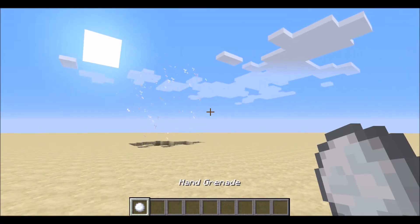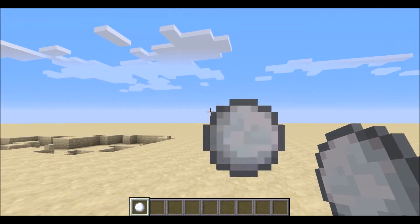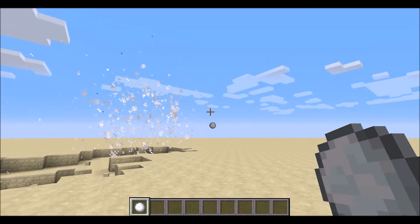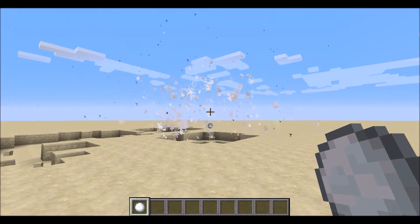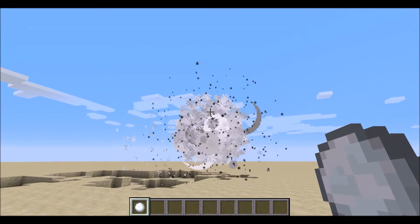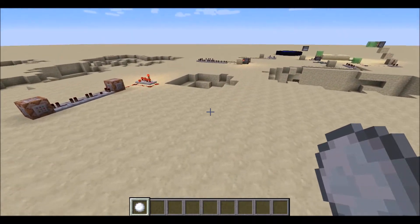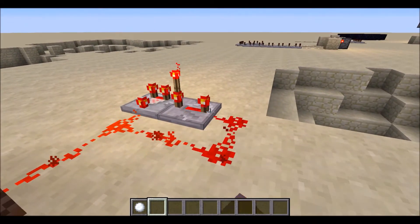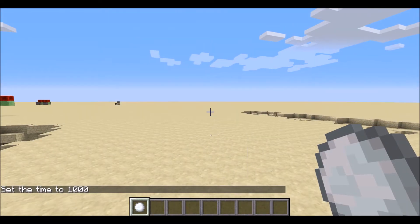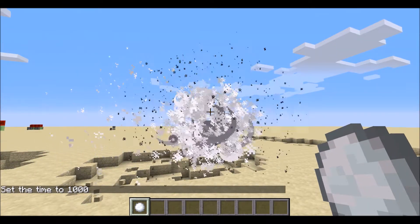So as you can see, I have a hand grenade in my hand, and when I throw it, things explode. You kinda have to time it out just right. Whenever you throw a hand grenade, there is an explosion.